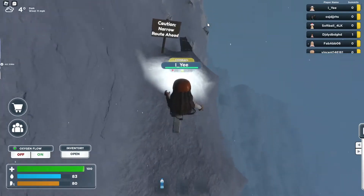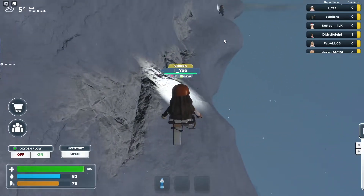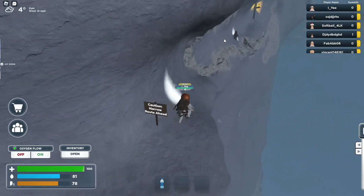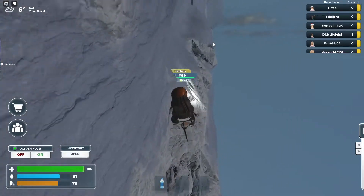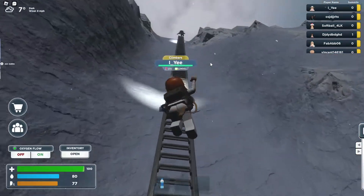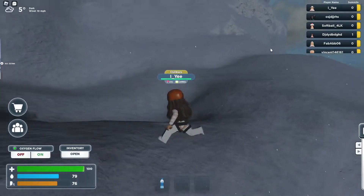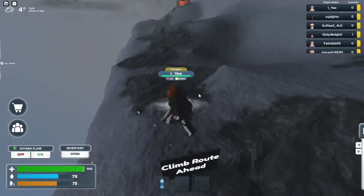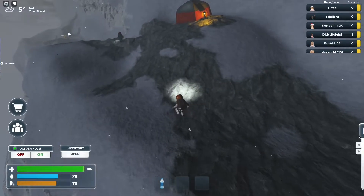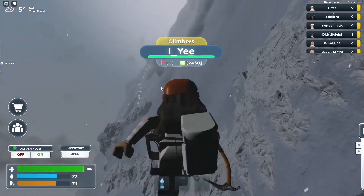It says caution: narrow route ahead — another one. It's definitely a little different than it used to be — more like mountain, less ladder. I got halfway and went the wrong way. There were no signs and I had to kill myself because I got stuck with nowhere to go. Climb route ahead. I think that's just a decoration tent. Another sign up there! Oh my god, we have to climb up that entire thing.